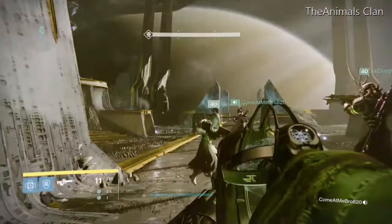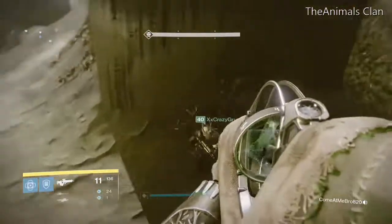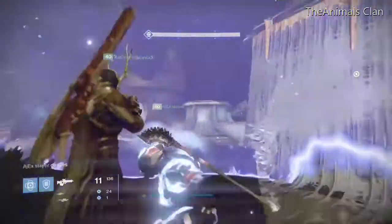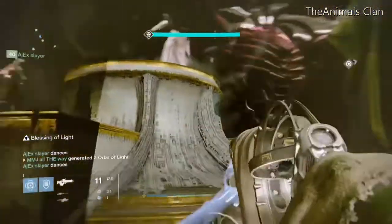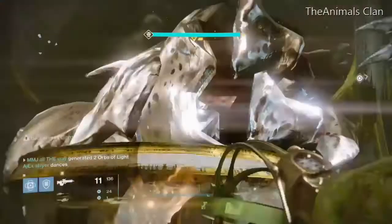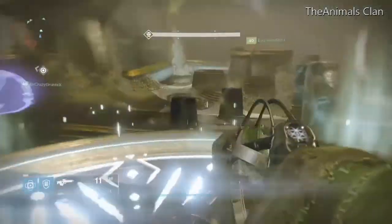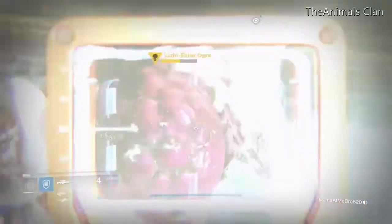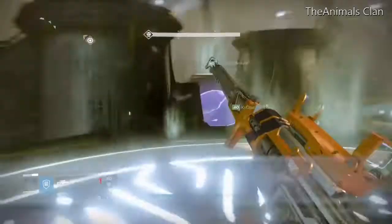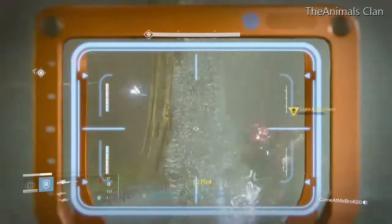Now here's the next part. We have to pay attention to where Oryx goes. I'm on platform number one, so I'm going to run to platform number one, which is where Oryx is. There's the runner — I'm going to let the runner jump up, collect the relic, and then I'm going to jump up on the sink plate. I just want to keep my feet planted on the sink plate, using a sniper to do crit shots on the ogres.